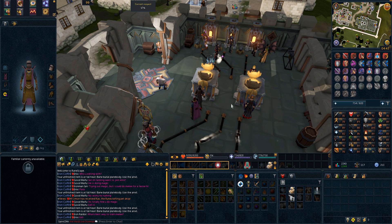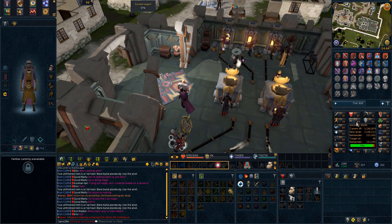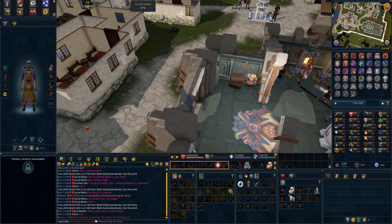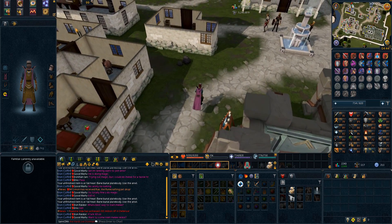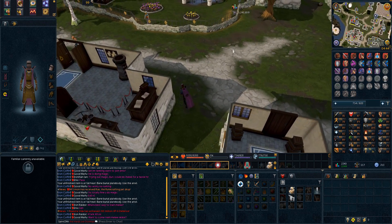We've been doing a lot of smithing and mining so let's go do something else. I'll show you when we hit the next smithing level because we've got the whole tier 80 weapon to talk about as well, but for now we're going to change things up.